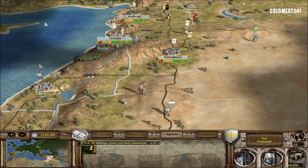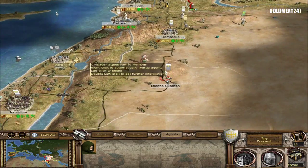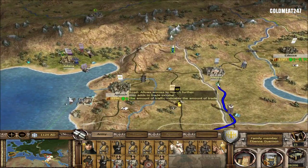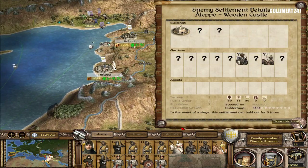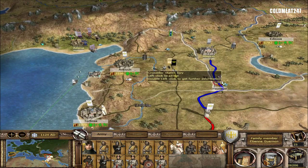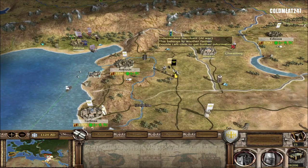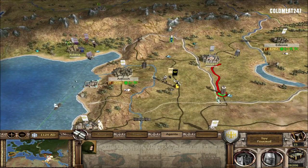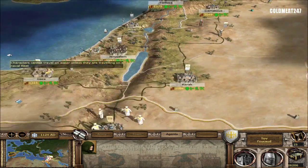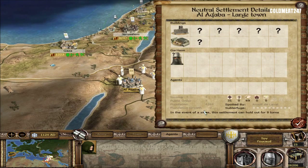We'll get some money - we're supposed to get 2,000. Might as well. So this army is now going up north to Aleppo. It's apparently a siege of five turns, but if I find out there's not much inside, we're not going to siege for five turns. That's a rebel merchant - that's weird. So I'm sending a spy there and we'll be sitting on this spot to see what's going to happen. I'm trying to cause problems in Al-Aqaba by reducing the public order.